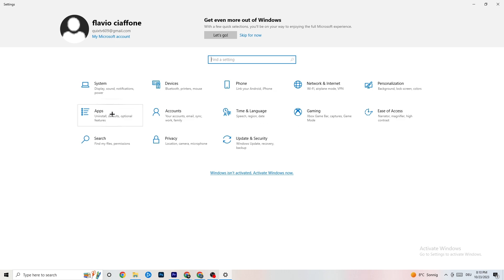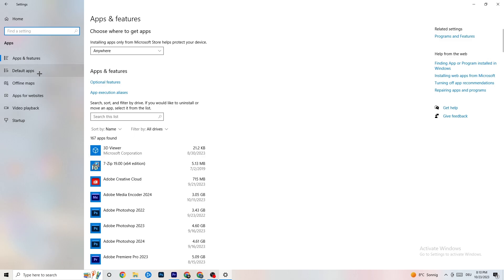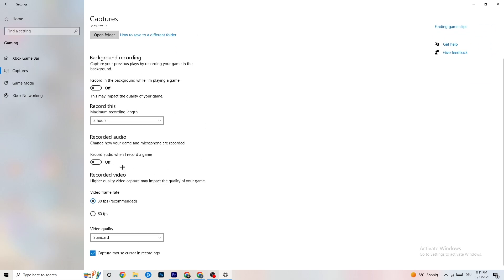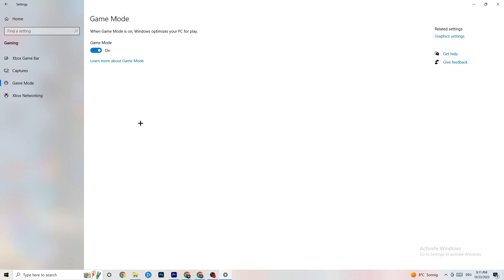Go back to the main Settings and click 'Apps,' then click 'Gaming.' Find Xbox Game Bar and turn it off — you don't need it and it drains performance. Go to 'Captures' and turn that off too, as background recording can cause mid-game crashes or FPS issues. Also check 'Game Mode' — for some people it works better on, for others off, so try both.